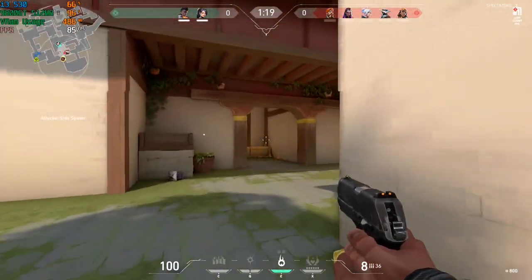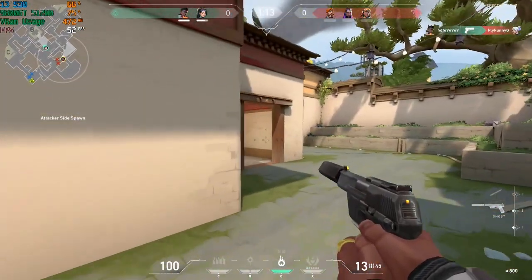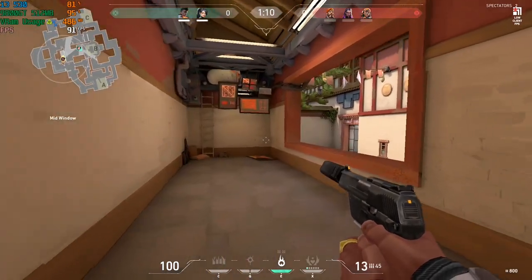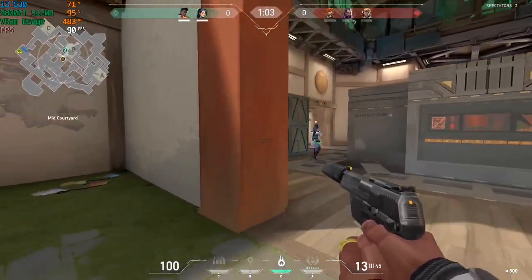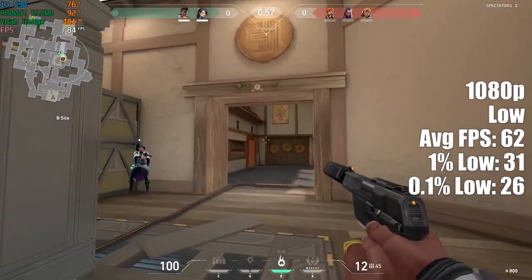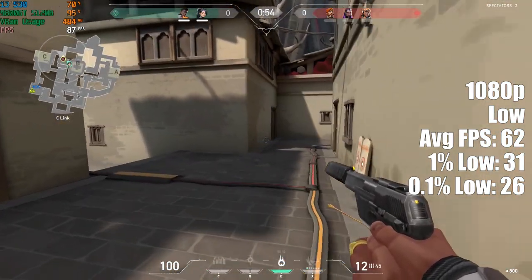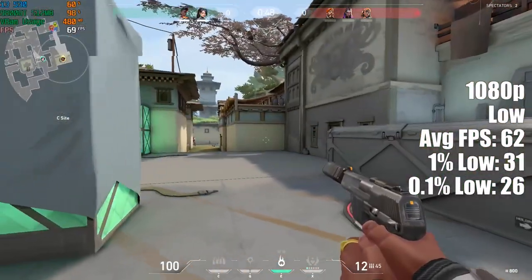With those details out the way, let's see how this two or three pound i3-530 combined with an ancient 9800GT and four gigs of RAM actually runs the game. The game defaulted to 1080p resolution at the low settings, and I played through a match on this map. At 1080p with the low settings, we saw just over 60fps on average. With this hardware, I expected closer to 30fps, but it seems like the developers have tried their best to be as inclusive as possible when it comes to different hardware variations.